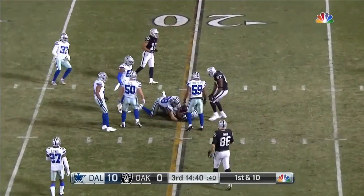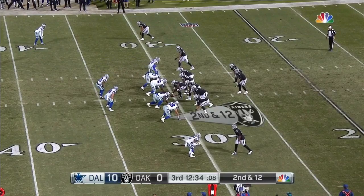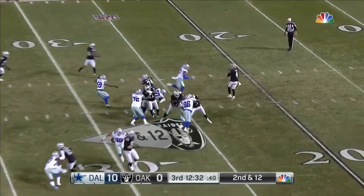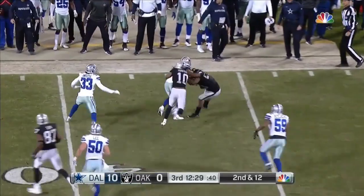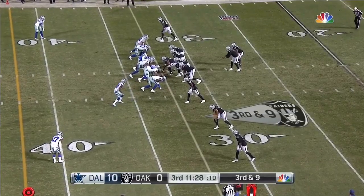The pass is caught for a 10-yard gain. His interceptions come under pressure — it has not been a good year under pressure. Quick blitz, gets it off to Lynch, and Lynch will get taken down. Makes it a third down and nine.